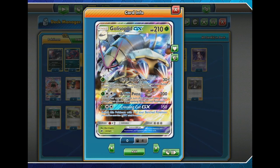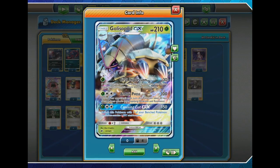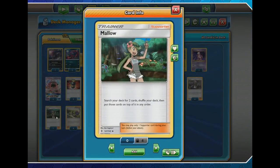Golisopod GX has the First Impression attack, which is what it's predominantly used for. If Golisopod was on the bench and gets switched to the active, it deals 30 damage plus 90 additional damage — so 120 total. When you pair that with a Choice Band, you are hitting 150 damage for just a single Grass Energy, which is insane. It puts so much pressure on in the early game. In the final rounds of the last match, we saw Robin use Mellow to then use Crossing Cut — dealing 150 damage with the GX attack — and Mellow partners so well with Zoroark GX.